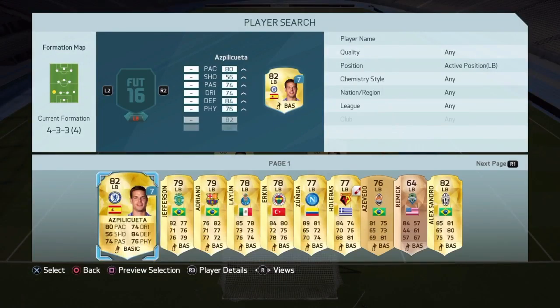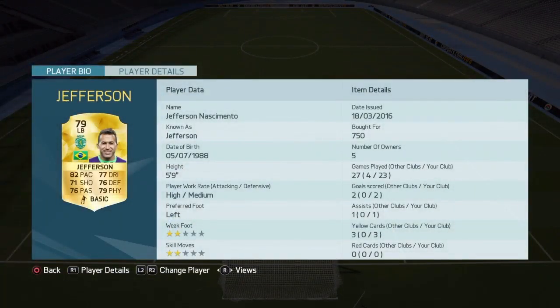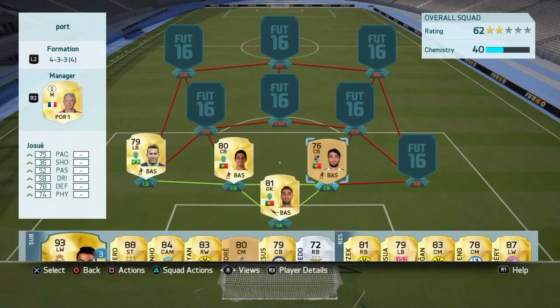Our left-back is going to be Jefferson. I've said it before — I think if he didn't have two-star skills he would be one of the best left-backs in the game. Very attacking full-back, brilliant free-kicks, amazing crossing, and incredible long shot as well. Great player.